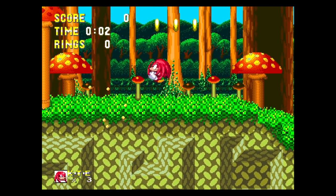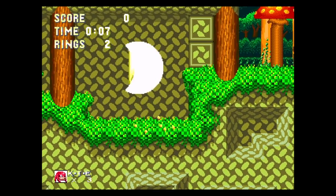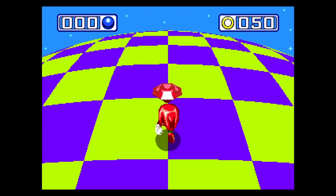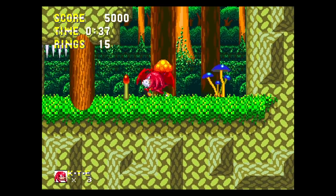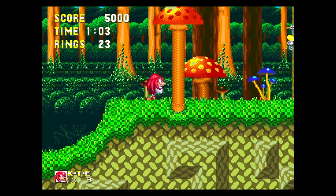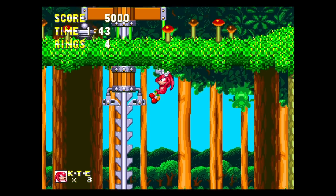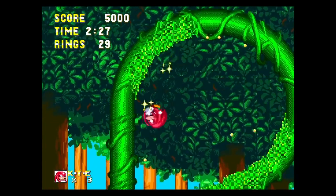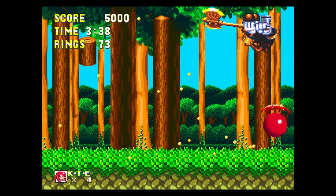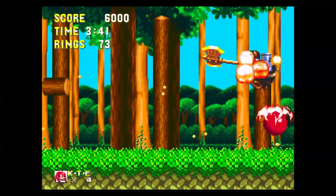Mushroom Hill Zone Act 1. I duck underneath the Butter Droids to get into the Big Ring. Bye, Super Transformation. I grabbed a Flame Shield, only to lose it to a Mushmeanie. Around this point I wanted to climb up for reasons, but going up had to be the smartest idea, because there's next to no Badniks. I did see a Dragonfly, but not much else. Eventually, I got to the Hey-Ho — that's a rude name — to finish Act 1.